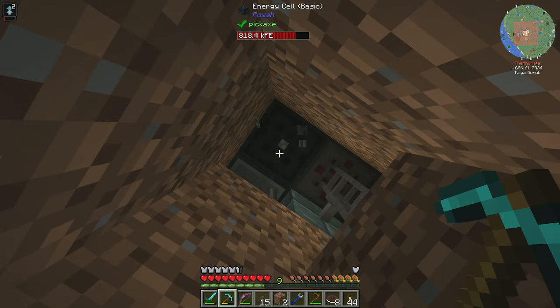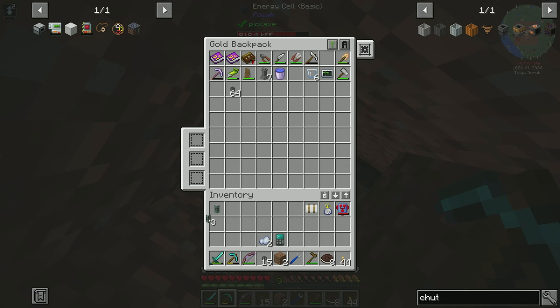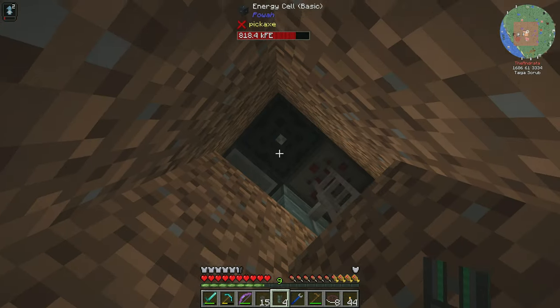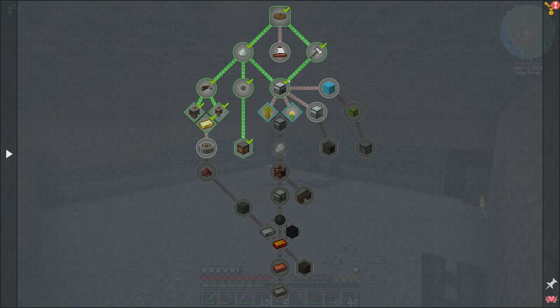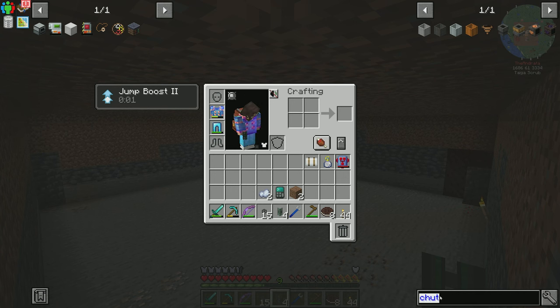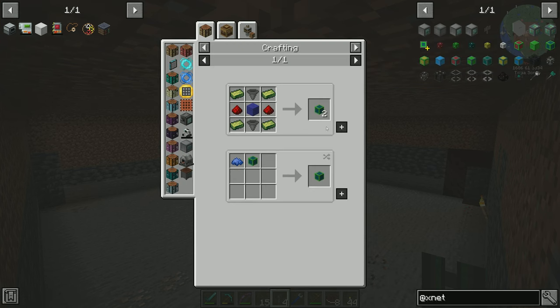That's going to get removed. But I don't have enough basic universal cables to be able to do this. So what options do we have? Let's go take a look at our quests, because I know in here there is the XNet gate. Now XNet — if we look at our recipe for XNet, what do you require for connectors?